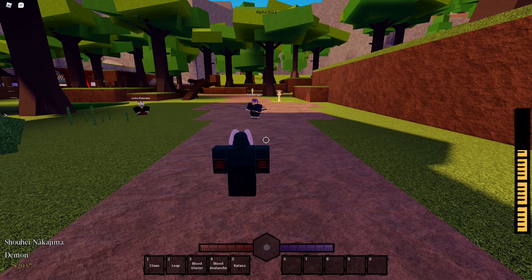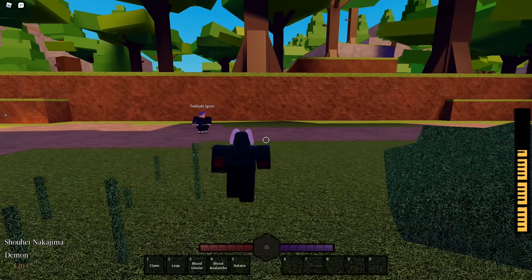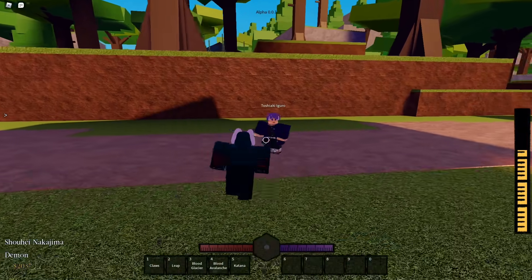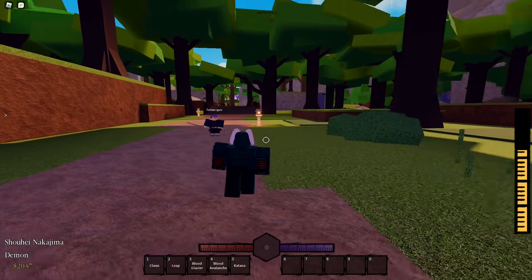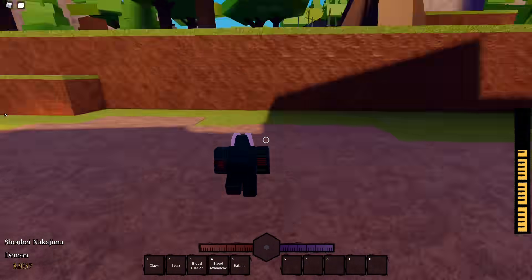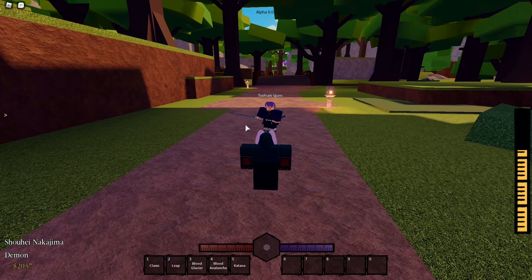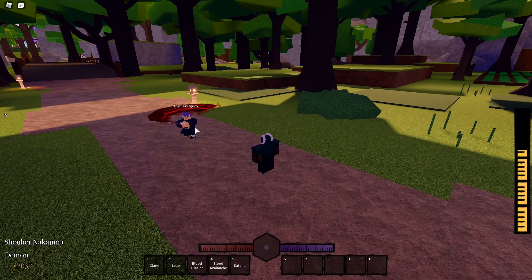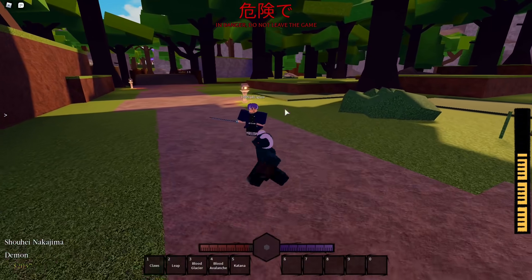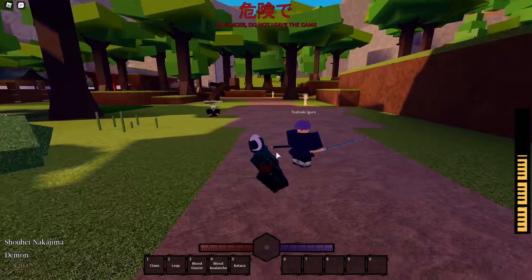Alright guys, now we're gonna go ahead and move on to the last and final water breathing skill, which is called Constant Flux, and this one looks very cool as well. I'm just gonna stand back because I know it has a lot of travel with it. As you guys can see, at the end even the dragon head turns red, which is super cool — I'm a big fan of water breathing especially from the anime. He went ahead and hit us with that skill, looks pretty cool guys, and that's gonna wrap it up for water. Let me know what you guys think of this water breathing hybrid in the comment section down below.